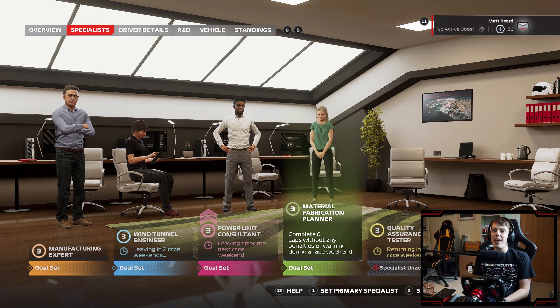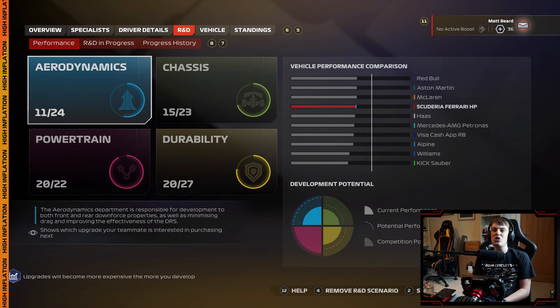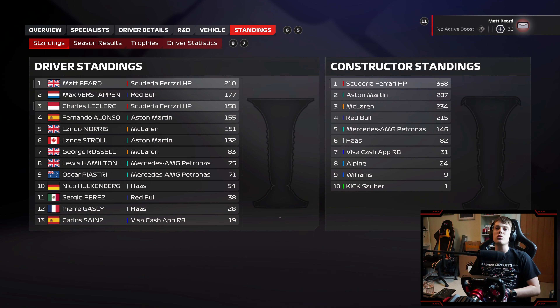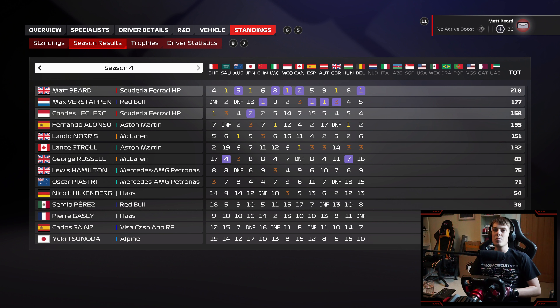But today, Formula 1 is back from its summer break. We've got 11 races to go between now and the end of this season. There's a 33-point buffer ahead of Max Verstappen in the Drivers' World Championship, after for the first time in a couple of Grand Prix we actually got a win on the board back in Belgium. Really happy with the result — only the second time this season we've taken the full 26 points out of a Grand Prix.